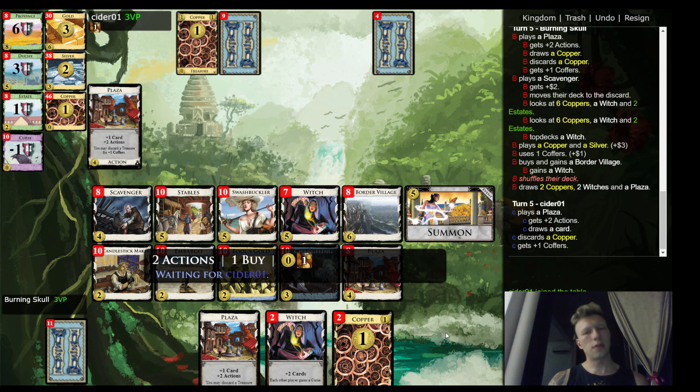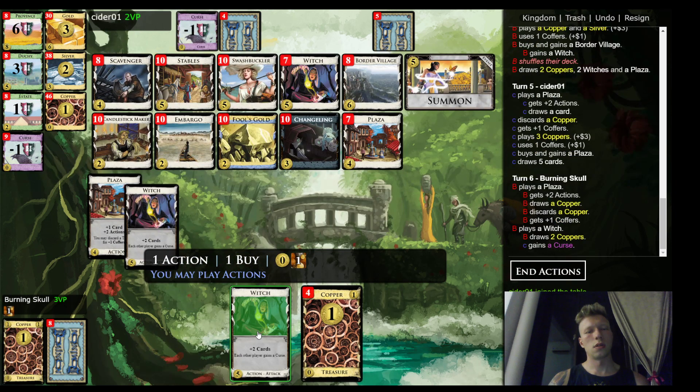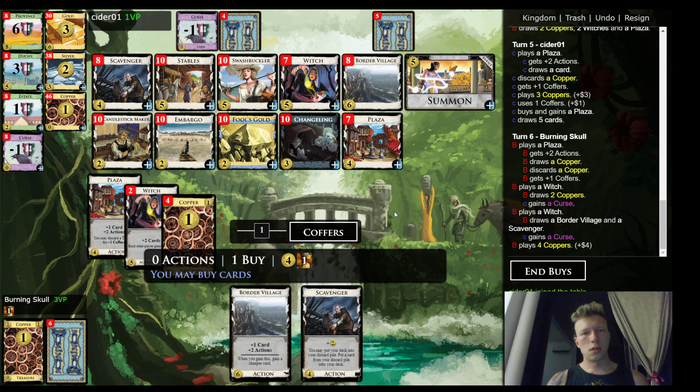I wonder if two witches is enough. If I get another five or six early I might get a third one. So what's the next hand — just a bunch of garbage right. Let me count it — it has silver and like three estates and two coppers. Do I want to summon? It doesn't skip the shuffle anyway. I feel like just getting a stable here.